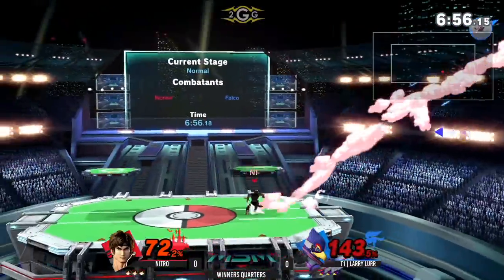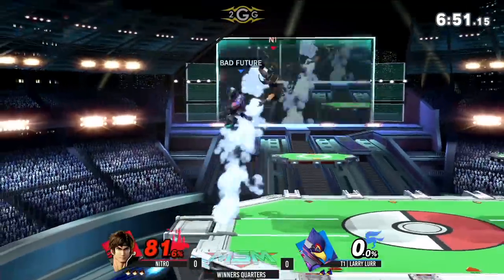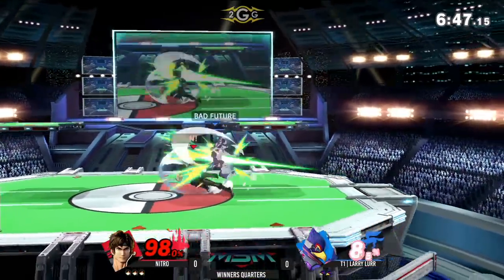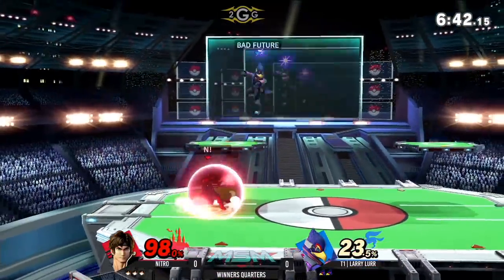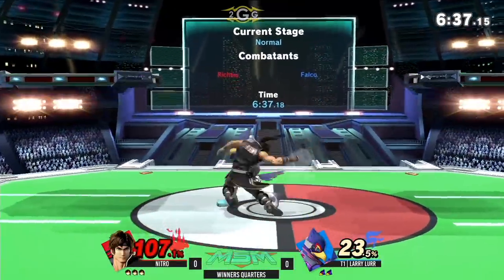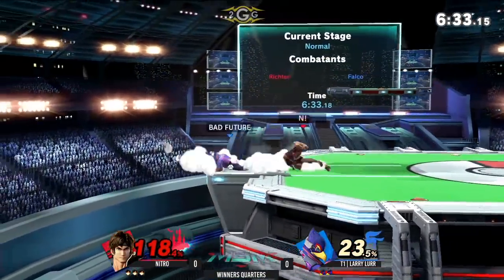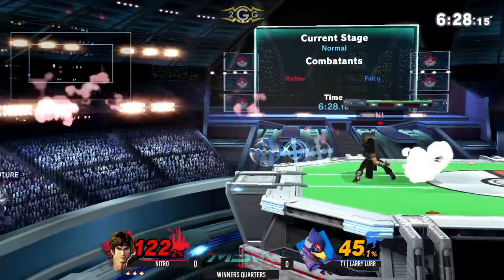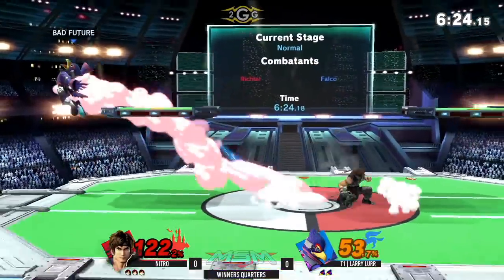That was actually a really good hit confirm there. Yeah, I think he even got the tipper on the forward air so that he could get the kill off of that. Very nice reaction — doesn't need the forward smash to kill. Nitro doing a really good job spacing around Larry's hitboxes. That down tilt from Belmonts is always such a good tool. When you're unsure if you're going to be in a good situation, just use down tilt, and then all of a sudden you have so much space created. Falco's not quite as fast as Fox, so he can't quite catch up the way Fox can.